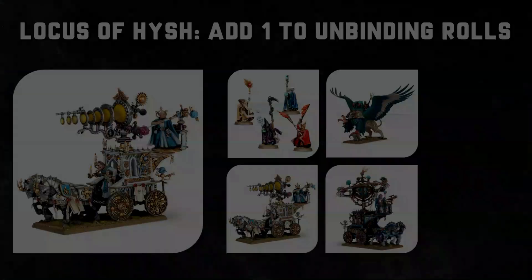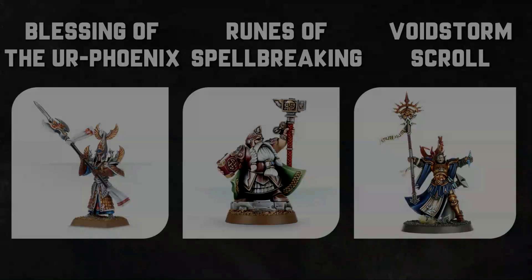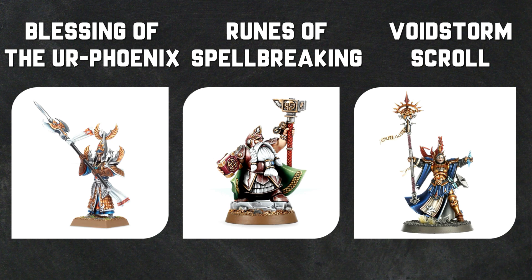If you're looking for a bit of extra magical defense, the Anointed on foot has a rule called Blessing of the Ur-Phoenix. That allows you to attempt to dispel one Endless Spell in your Hero Phase or attempt to Unbind one spell in your Hero Phase. So you've got two options - you can get rid of an Endless Spell as well as attempt to Unbind an enemy spell. You could even use it to Unbind or Dispel your own Endless Spell once you've put it on the table.